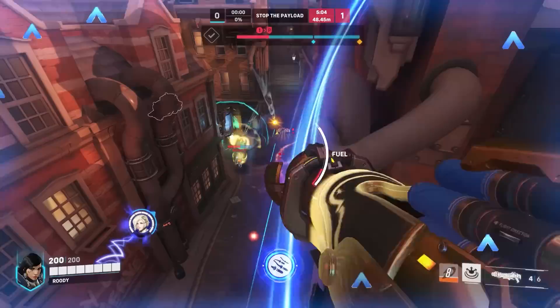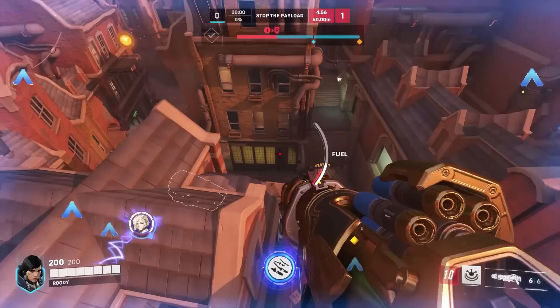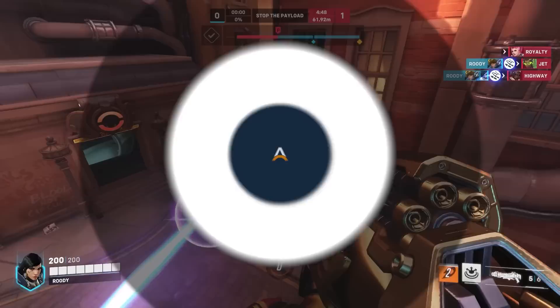When looking at Ramattra, you can think of Pharah as a potential counter. Ramattra gains speed while using Nemesis form or his ultimate Annihilation, but he can't fly up, so Pharah should have no problem keeping him at range. Use this range to apply consistent pressure during a teamfight — you can even fly directly over him to get around his shield. But if you're looking to go all in with a barrage play, make sure you can hit a flank and get behind him so he's not able to block all your damage from the front.